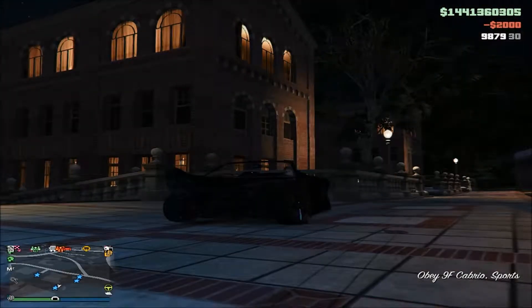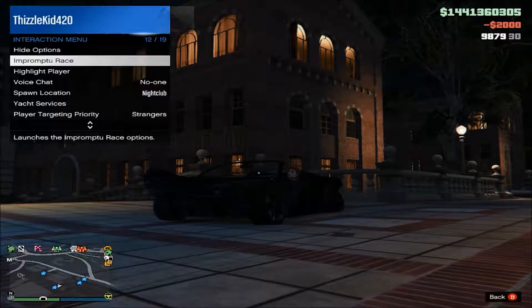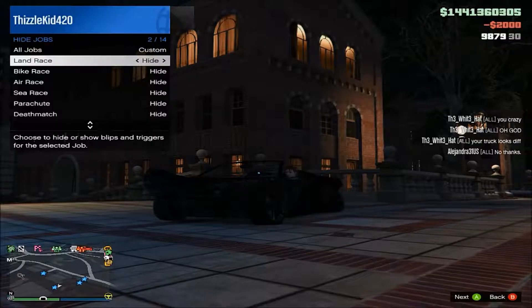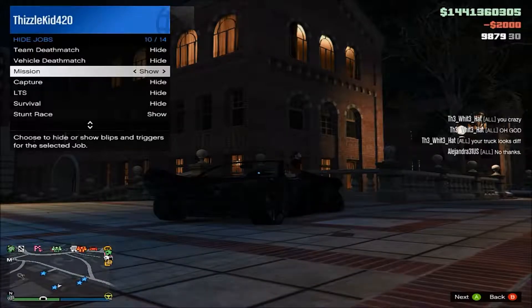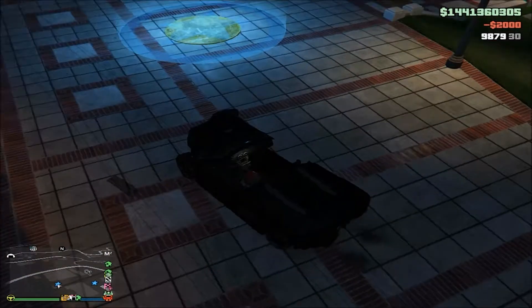All you're gonna need to do is pull up your interaction menu, go up to hide options, go to job, put it to custom. Make sure they're all on hide except for mission, but set that one to show.